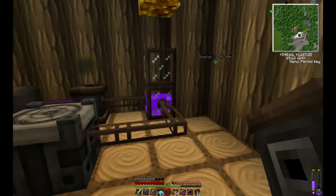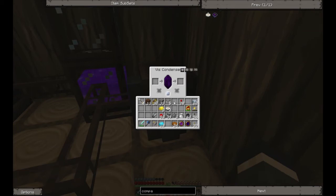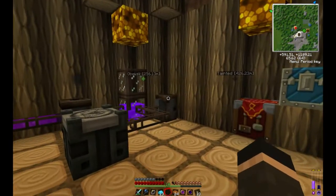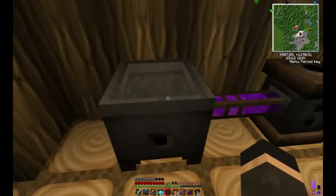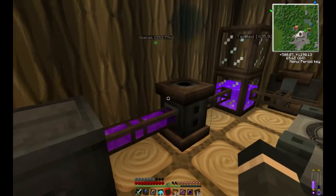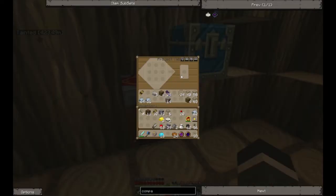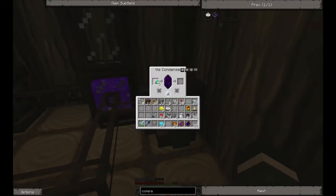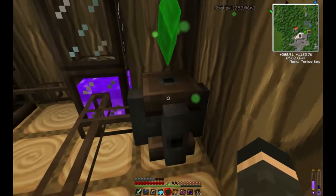Now what this does is it actually produces no taint - it will produce only vis. If you take a look at the interface, it takes a crystal on the left-hand side and will slowly drain the vis out of the aura. This will actually affect the aura because it is a finite amount in there - we're just pulling it out bit by bit. It is rather slow, it's not the fastest way to generate vis; the crucible is much faster. But the crucible also creates taint, which is negatively affecting our atmosphere. The crystal gets put on top so you can see what's in there and check the status from afar - we don't have to click it.